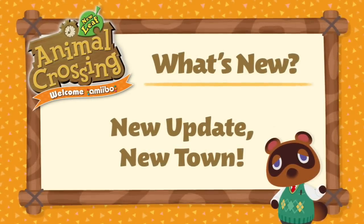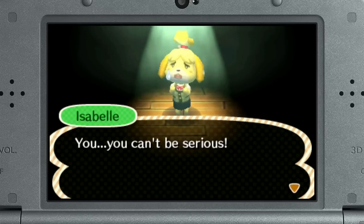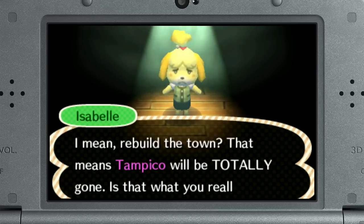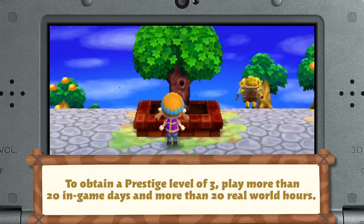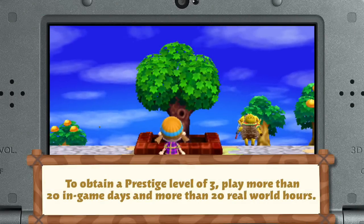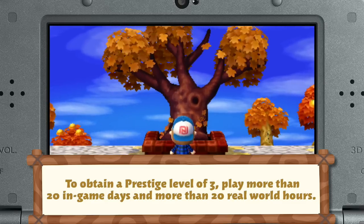If you've installed the new software update, you can cash in on your town and start anew, but there are some requirements to attend to first. Your town must reach a prestige level of 3 or more before you try to sell your town. Your tree should look like this — if it's this tall, or even bigger, you're ready to sell your town.